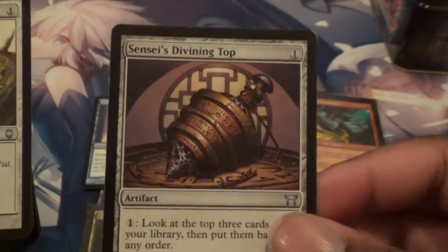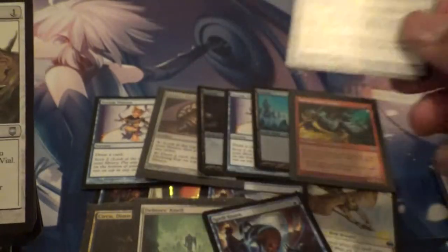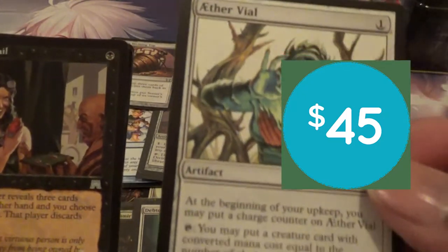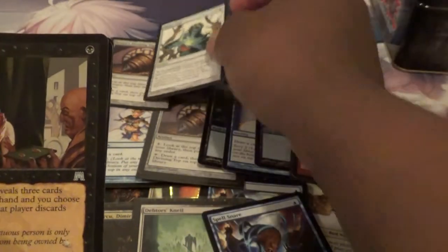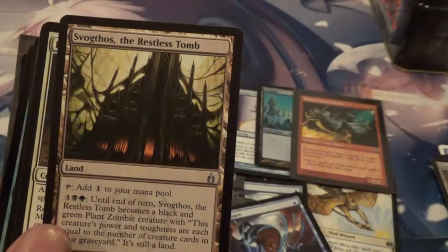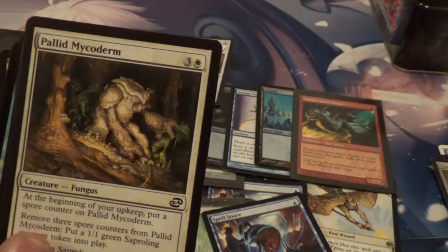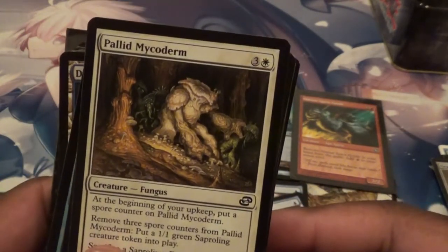I got another Sensei's Divining Top. If my friend Dario could see it, he'd probably scold me for that. Oh, there's an Aether Vial in here! What is this all from? Got another Blackmail.